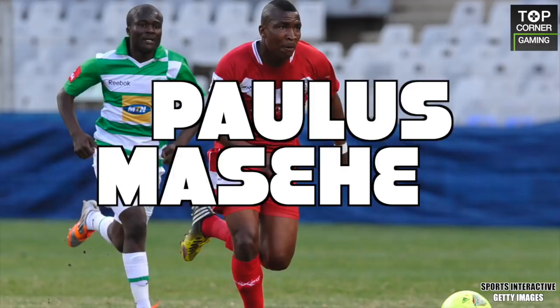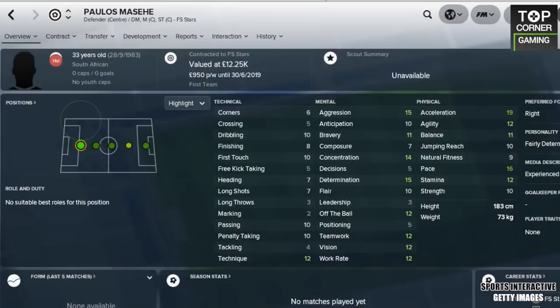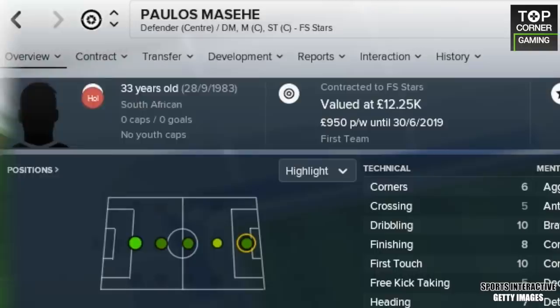Our second centre-back is Paulos Masehe. Bizarrely, the South African is also 33 years old. But even at that ripe age, he's still the second quickest centre-back on the game, with 19 acceleration and 16 pace. He plays over in South Africa, and if you're looking for a utility player to chuck throughout the middle, look no further. From centre-back to holding midfielder, centre midfielder, second striker, and even target man — Masehe will do the job. Sign him up, guys.